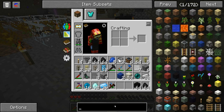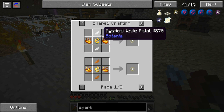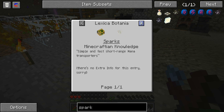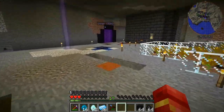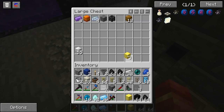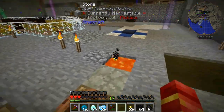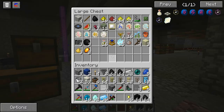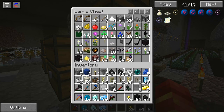What do we need to actually make these sparks? It's petals, blaze powder, and a gold nugget. Do I have any gold? I think all my blaze powder is over at the other base — any blaze powder? Any blaze powder?